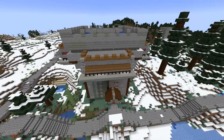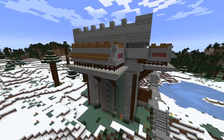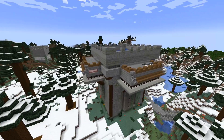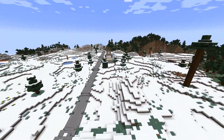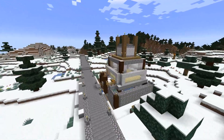A later addition to the spawn area was this iron farm, which I modified a few times, but it still produces a ton of iron for me. And then over here, just outside the spawn chunks, is this little old-style villager breeder — I'm not even sure it works.